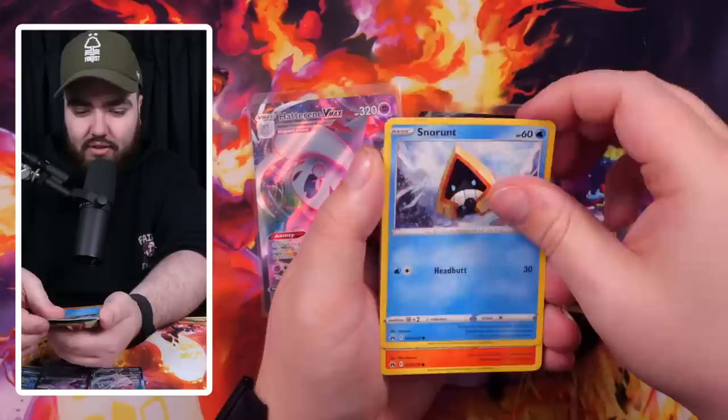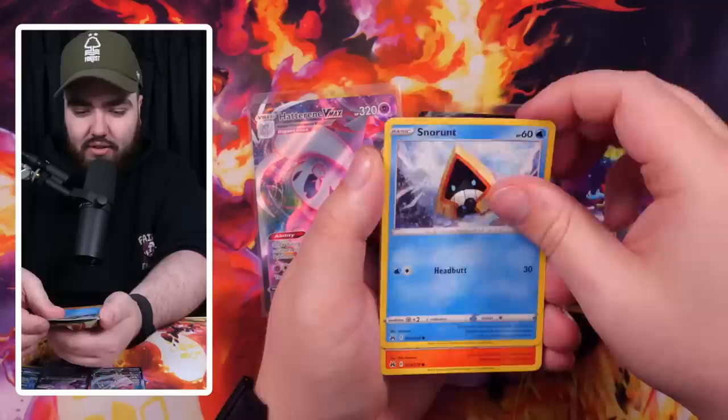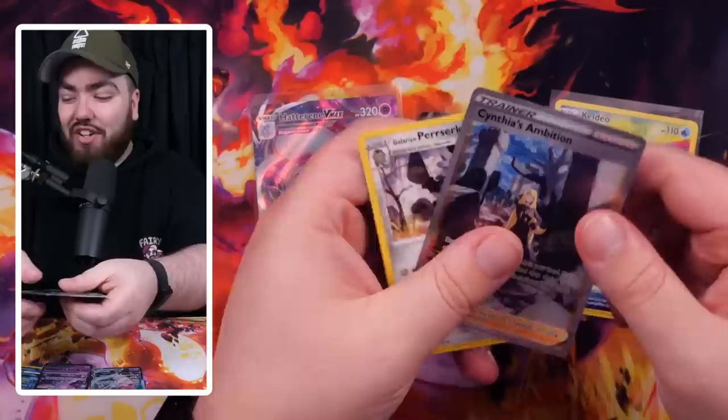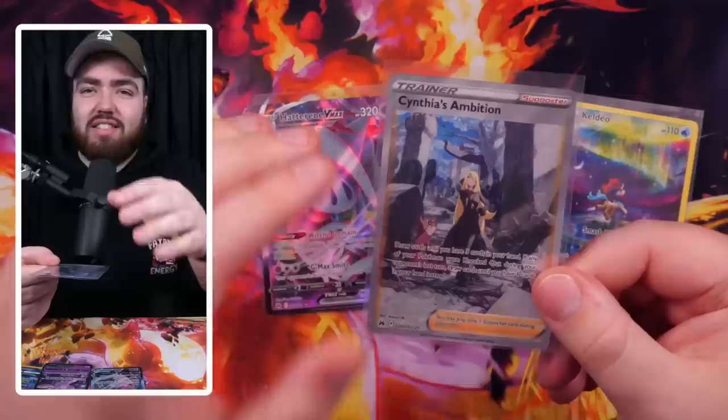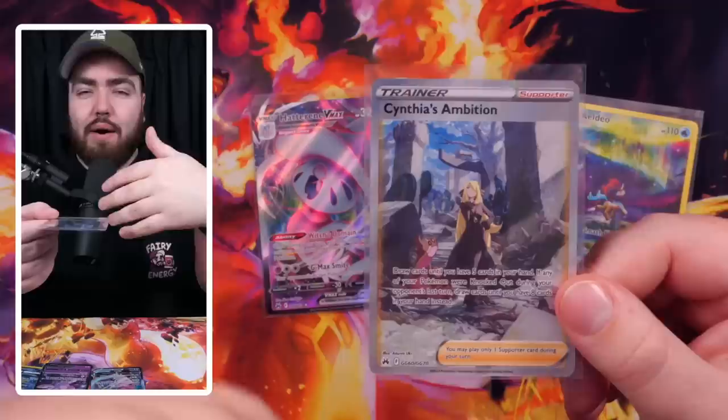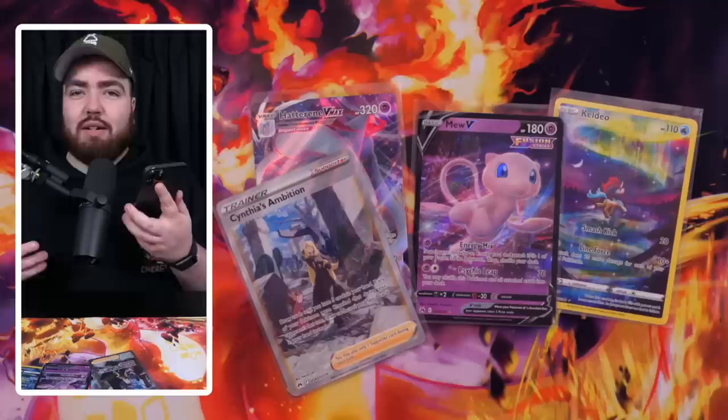Pack four: some big hitters in this set we could pull today. The Giratina is still going for a high amount. We have a Baltoy — oh my gosh, we got a Cynthia's Ambition! Let's go! You guys just saw my video where I graded one of these with ACE. I went to a card show with a thousand pounds to spend in ten minutes, and if I don't make my money back the condition might cost me the cards. Go and watch it! Cynthia's Ambition is an amazing pull.